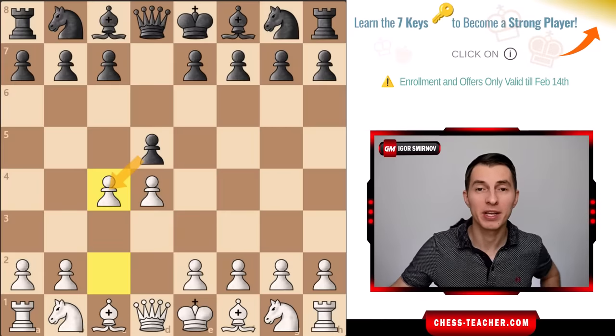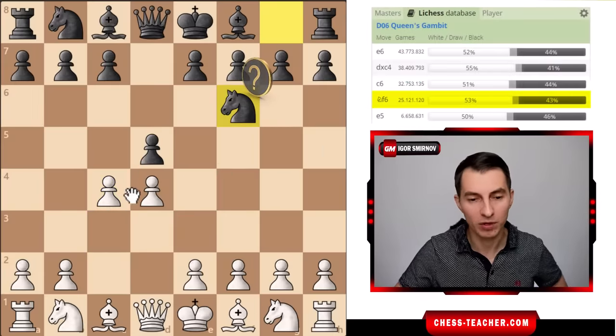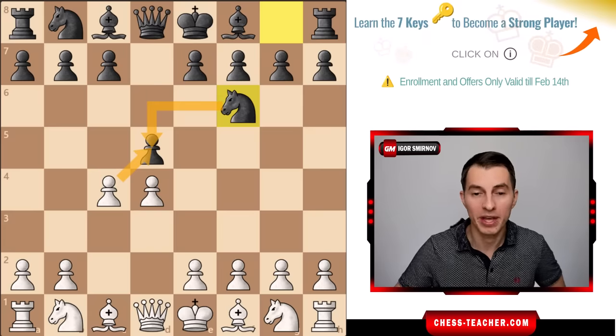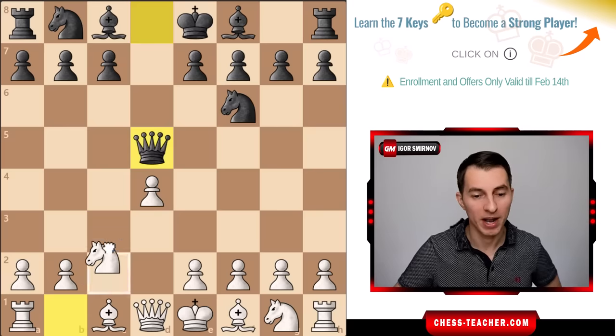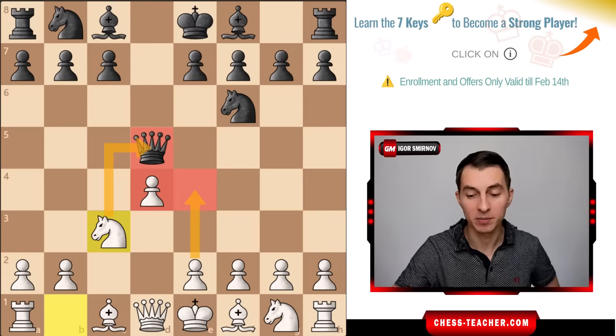Back to the Queen's Gambit: another extremely common error from black at this point is playing knight to f6. At first it seems meaningful because white wanted to attack black's center and black kind of defended it. But that is actually wrong, because in an opening you want to have your pawns in the center, not your pieces. As white takes, black has to put a piece in the center, giving white extra tempos for attack. If black moves the queen out, white plays knight c3, gains a tempo by attacking the queen, and pushes pawn e4 to grab the center.